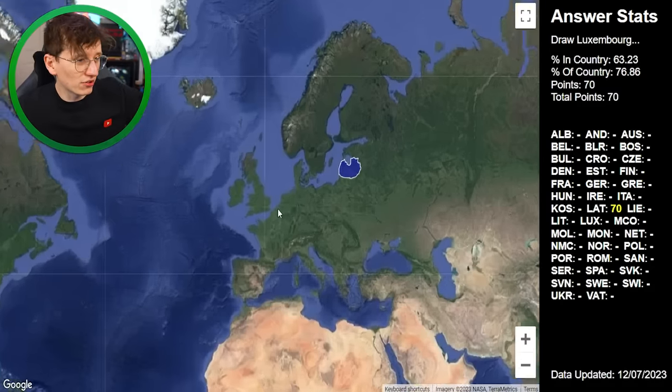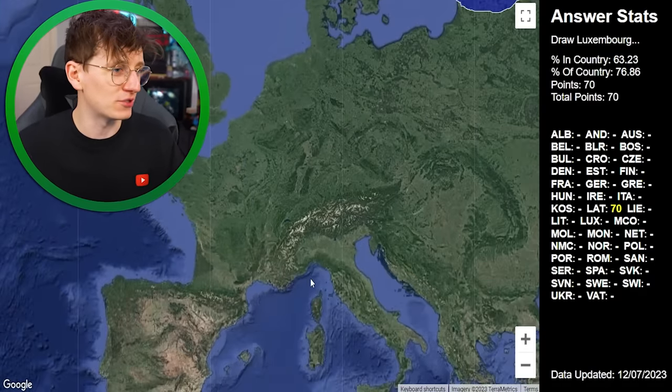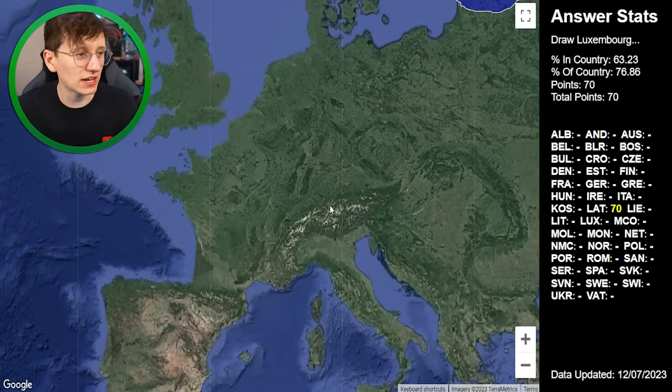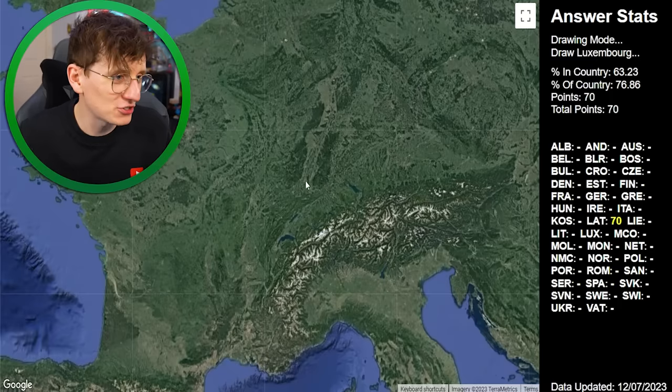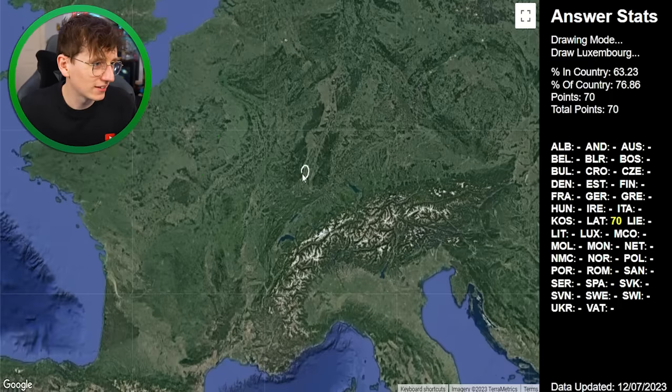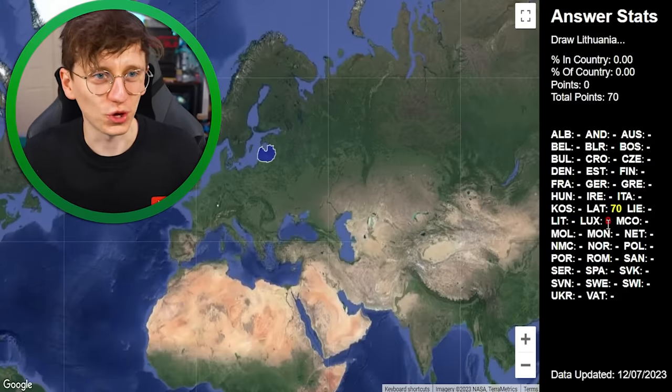Now I have to draw Luxembourg, which is just basically impossible. I can't even remember exactly where Luxembourg borders. I think this is Switzerland, and France is here, so it'll probably come around here. I'm just going to have to wing it and hope for the best. What a shock — I got zero points for Luxembourg.